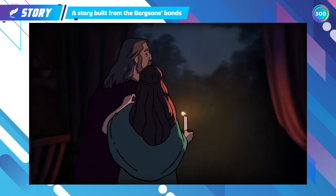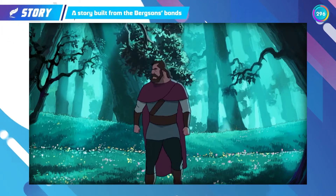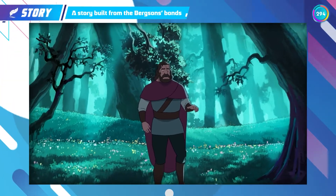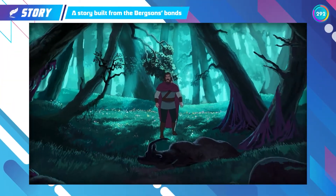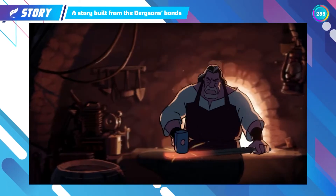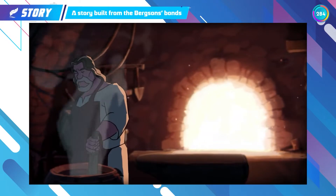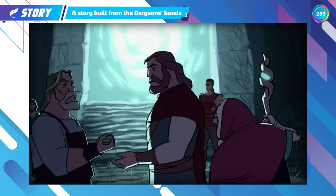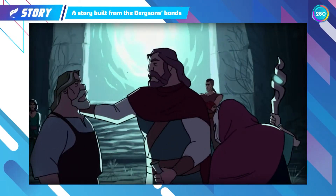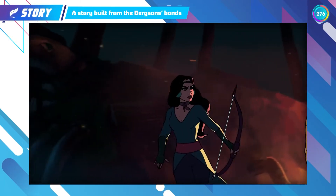Bergson's residence is located by the front entrance of the beautiful Mountain of Mortar, and Bergson's family is tasked to protect the mountain. John, the father and leader of the family, discovered that the path the family uses to travel is corrupted by ancient evils. The corruption was found to be creeping into Bergson's protected land. John then called for a meeting with Grandma Margaret and his wife Mary to assemble all the family members to protect the mountain.